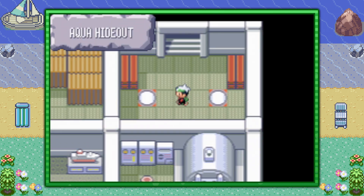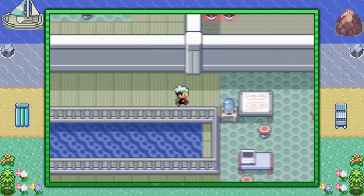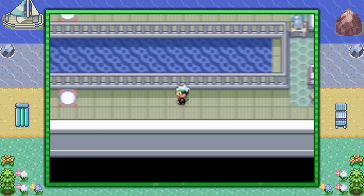Now once you're in this door, you're going to take the warp panel on the left. And once you take that panel, you want to go to the warp panel that's all the way at the bottom left over there. So you want to go around this desk and table and whatnot. And in this next room, it's a little confusing, so make sure you pay attention here.